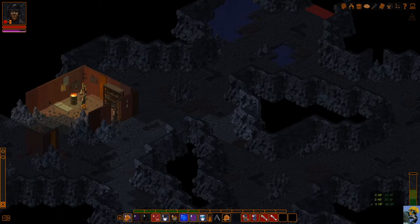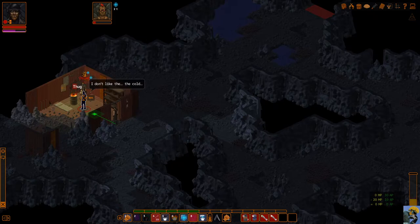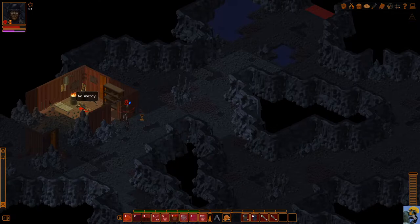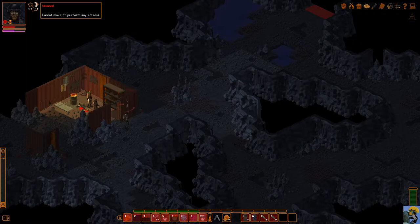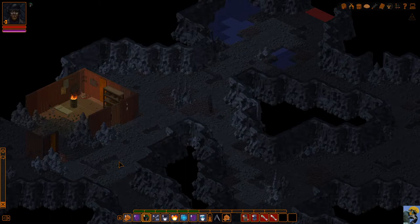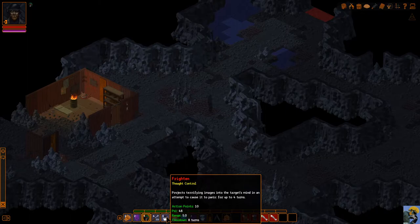From here I can use cryokinesis and probably kill this guy — or almost. Let's do it again. That thug has been eliminated and I step out to end the turn, though I'm going to get hurt pretty badly. It looks like I'm stunned — I can't do anything except get killed. After all of that the other guy had an ability to completely take me out and stun me.